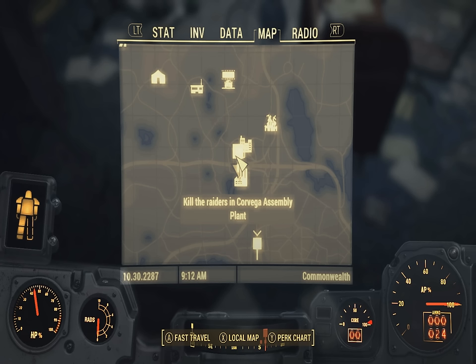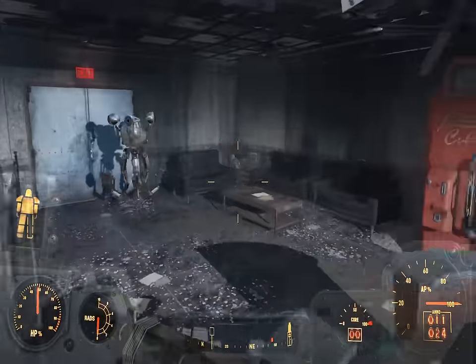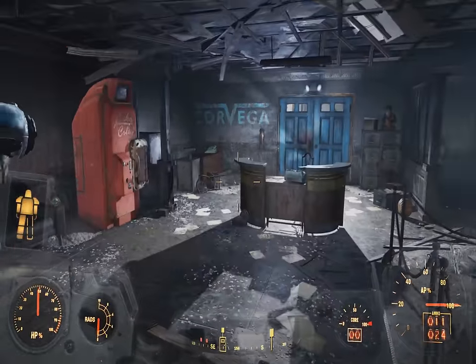To find the circuit boards, we're going to go to the coverage assembly plant, which is located in the center of your map. So we make our way through the entrance.